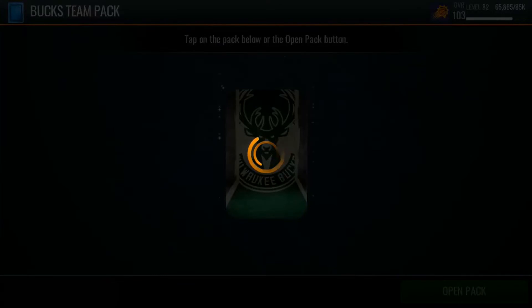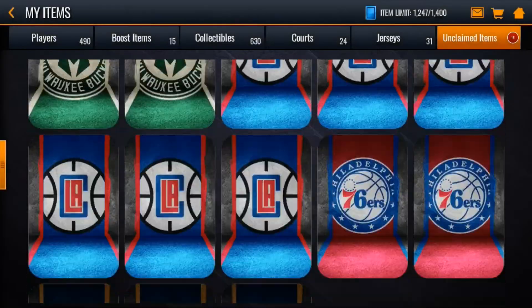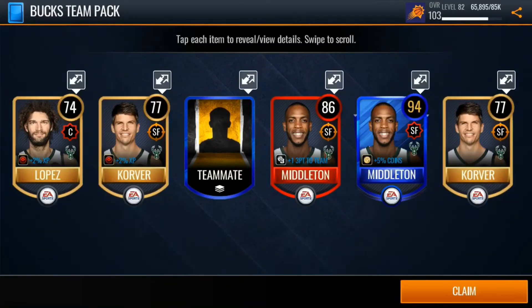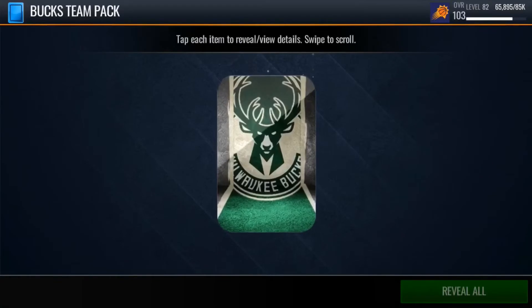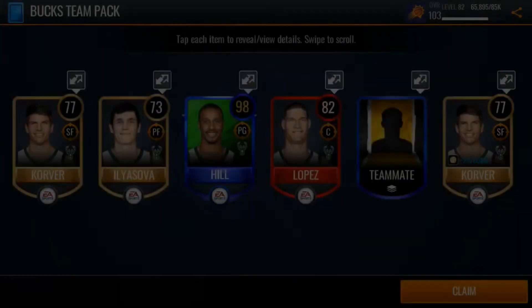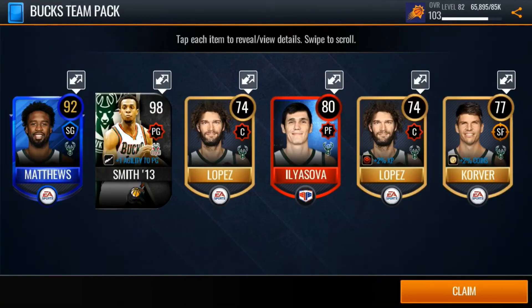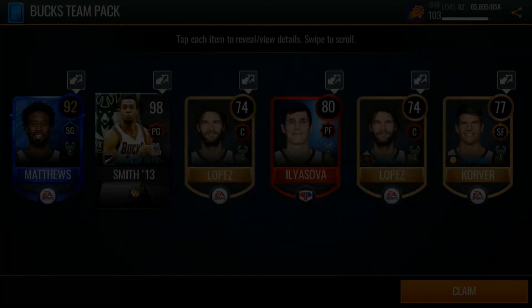Now we are on to the Bucks team packs. 91 Kyle Korver. We actually have a lot of packs. I like how we can just do these pack openings real quick — there's a lot of people doing pack openings of the team packs and they're fun to watch because you don't know what you're going to get. You can pull anything, but there's a lot of 103 players. We get a 98 George Hill — not bad. Let's see if we can pull a 102 player. We get 98 Jason Smith.